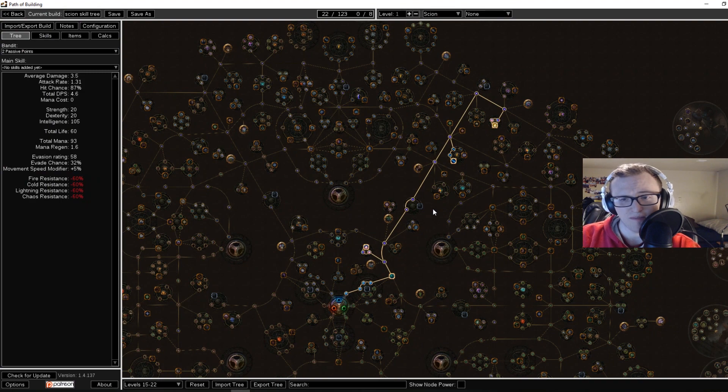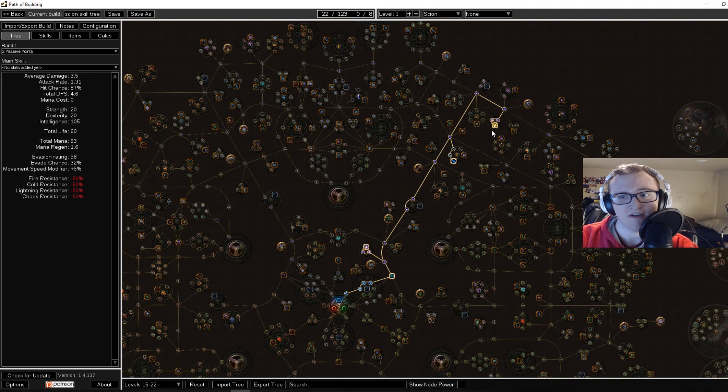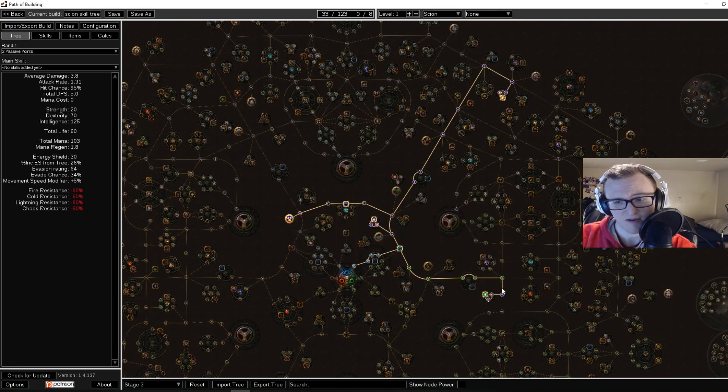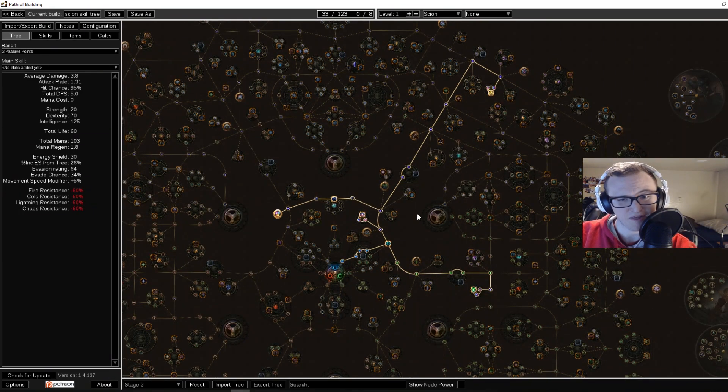The level at which you can transform your build into a full aura build is actually level 24. So once you grab the Crackling Speed nodes, your next destination is to hit the two aura clusters — Influence and Leadership. Once you have those, you have two main destinations before doing your first labyrinth: grab Elemental Equilibrium and Charisma. This will allow you to run three auras — typically Anger, Wrath, and Purity of Elements, as well as Smite.